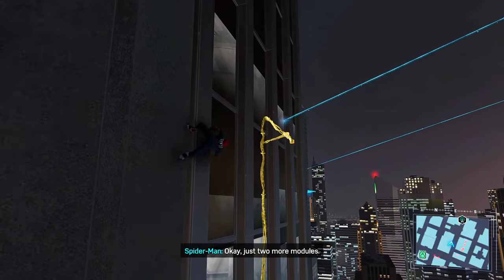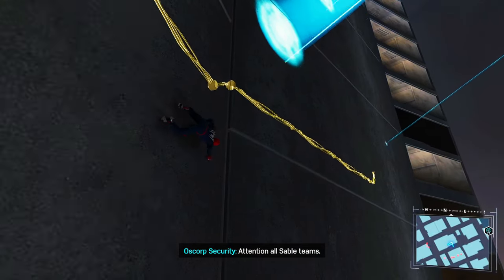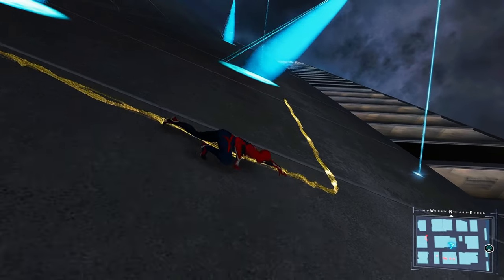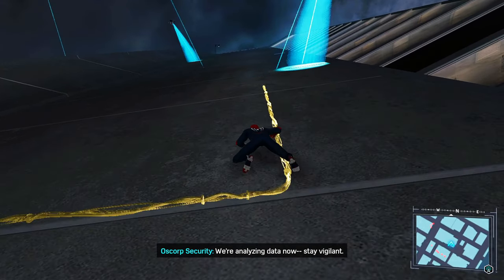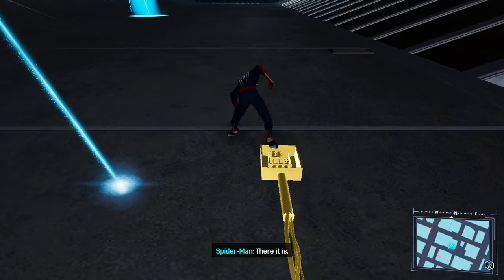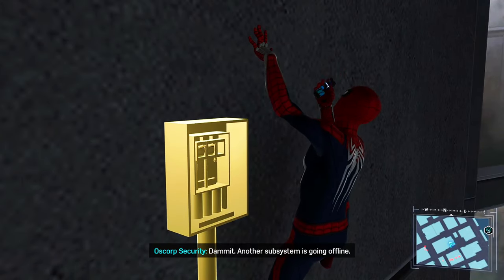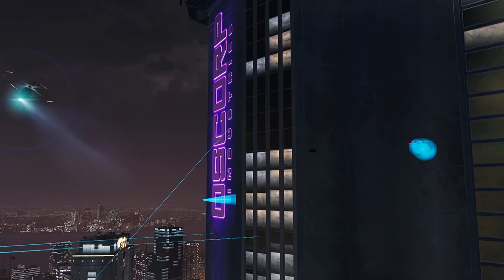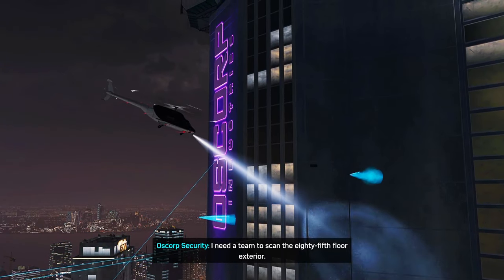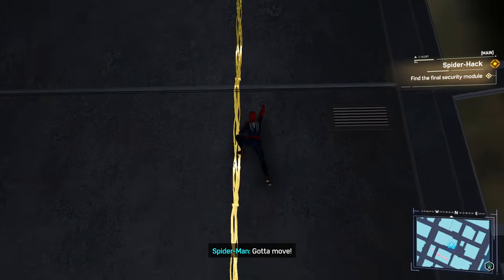Okay, just two more modules. Attention all Sable teams — there's a small possibility we have a trespasser on site. We're analyzing data now. Stay vigilant. Copy that, control. There it is. Damn it, another subsystem is going offline. I need a team to scan the 85th floor exterior. Copy control, bird inbound. Got to move.